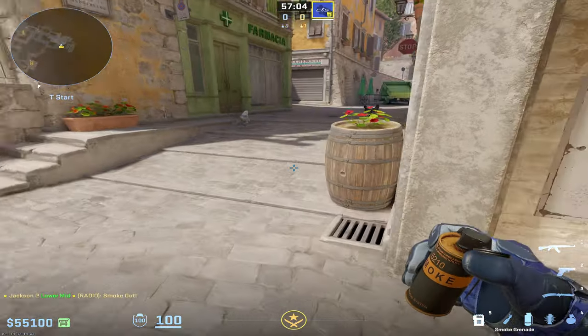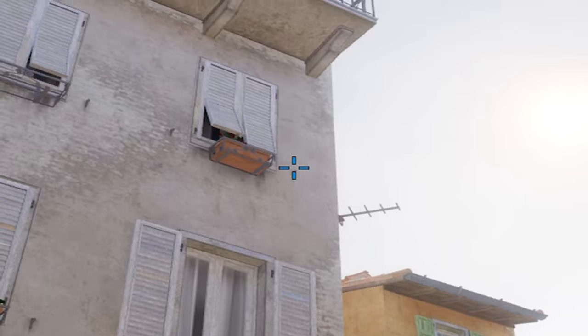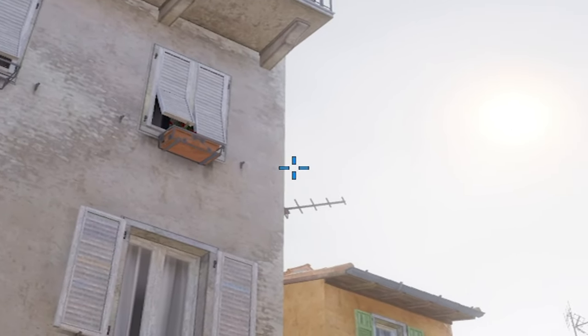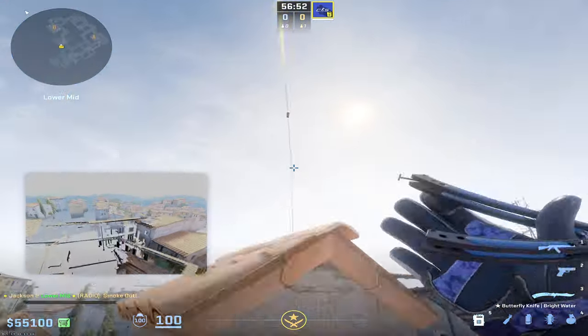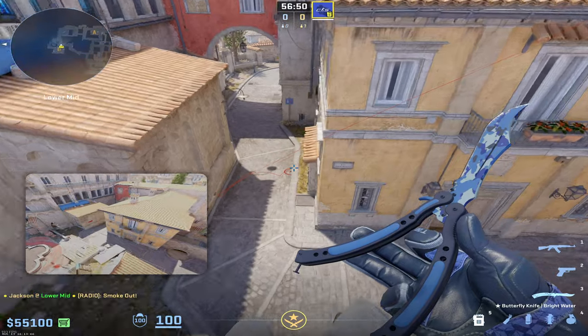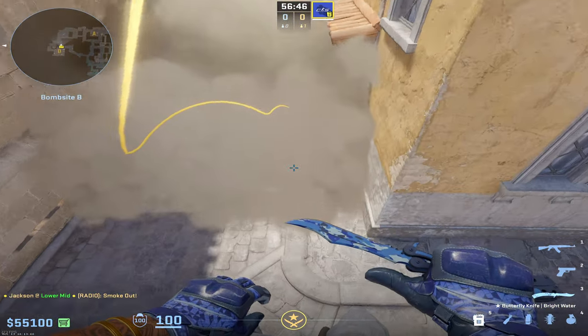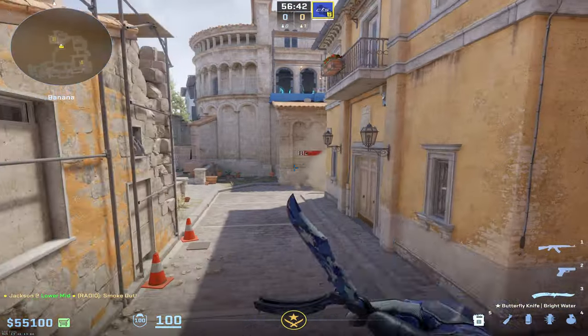If you ever want to pick up the pace and rush B right off the spawn, you can get tucked into this corner right here and line your crosshair up with this black spec to where it would intersect with this wire right here. Do a shift walk jump throw right before your crosshair hits the wire, and that's going to go all the way up, bank off the side, and fully smoke off CT cross without any gaps on either side — so no one can hide in there and you can rush all the way up banana and take control.